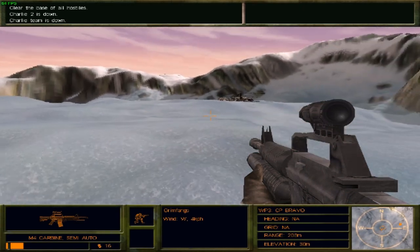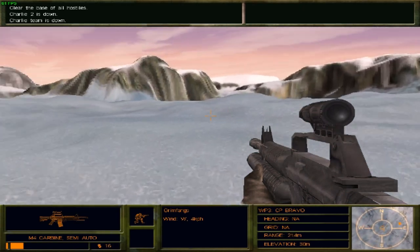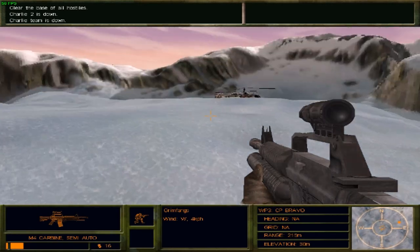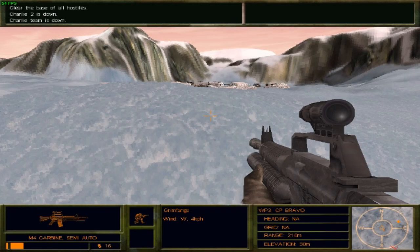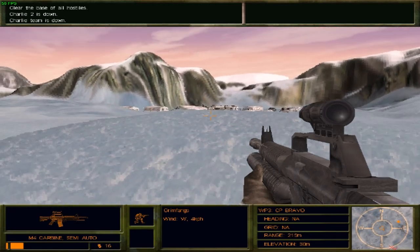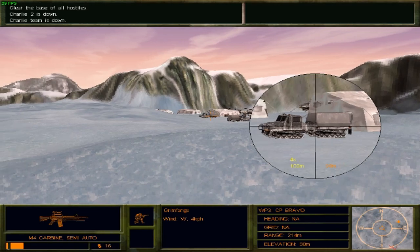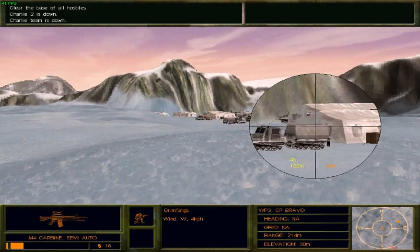I think I got damaged because I jumped down and suffered some fall damage. I don't recall whether that was a thing in the first Delta Force game, but it is in this one. The helicopters in this level are more or less just for show — they don't actually come and hit you or attack you.